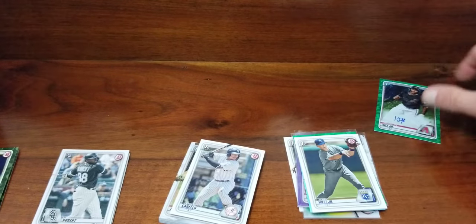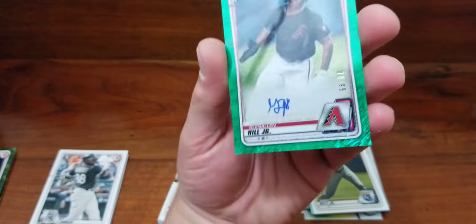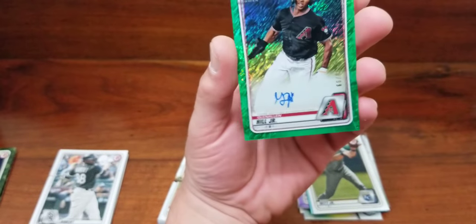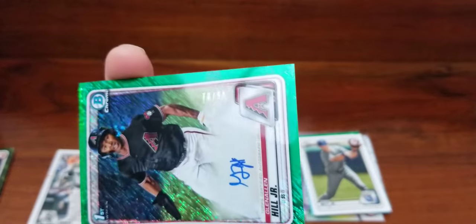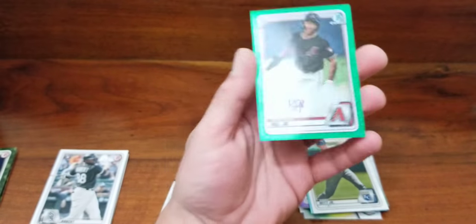And our hit of the break — I'll have to look it up but it is a nice on-card autograph of Glenn Allen Hill Jr., the green shimmer, numbered 70 of 99. So yeah — once again, I like Bowman.